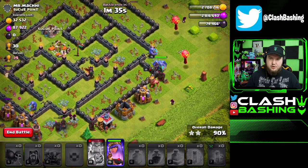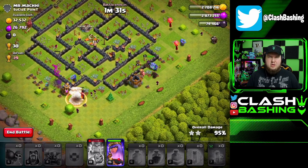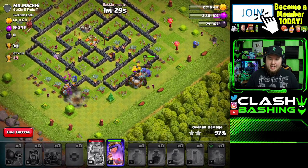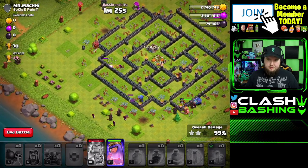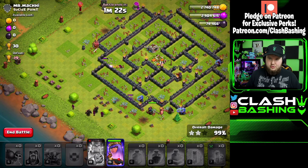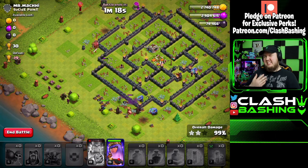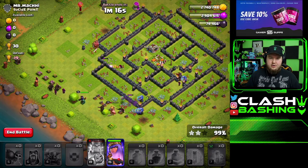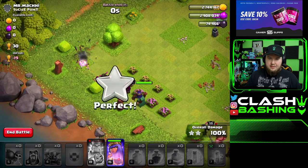You should really be using the WIPE army — Wizards and PEKKAs. It's super effective at getting dark elixir at Town Hall 9. I'm thinking about moving up to Crystal league, but I've been finding good dark elixir in Gold 1. With Town Hall 9s now having three dark elixir drills, it feels easier than ever to grab that dark elixir.